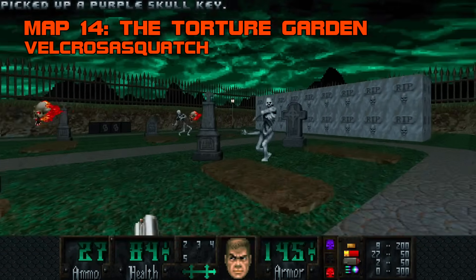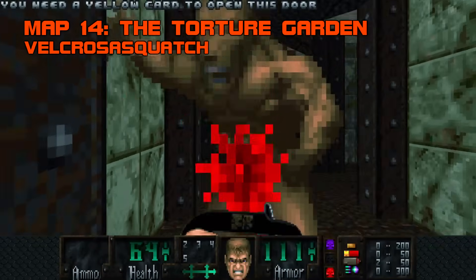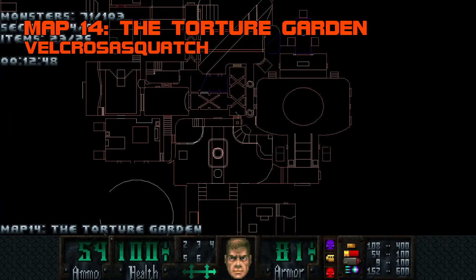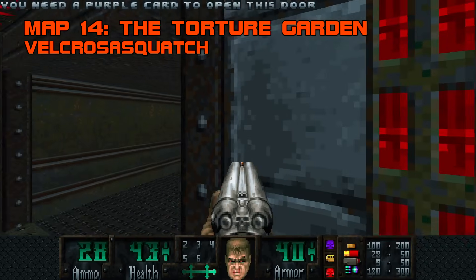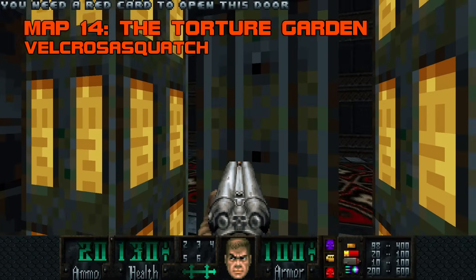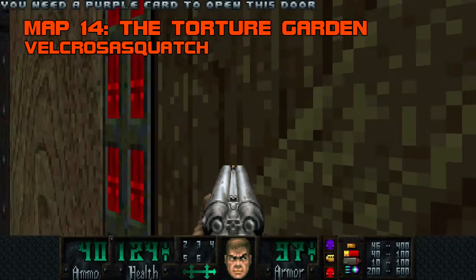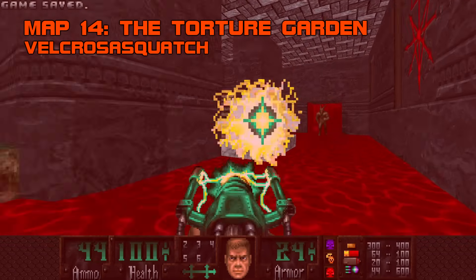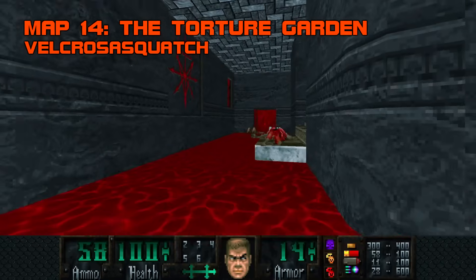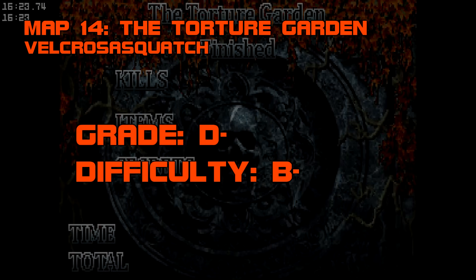Map 14, The Torture Garden. Velcro Sasquatch, I wish your map was as good as your name. The Torture Garden is a dreary experience that only manages to rise above milquetoast by withholding ammunition. Discovering that the chainsaw works on satyrs is all I really got out of this. The claustrophobic layout turns too many fights into bland peekaboos, the secrets are numerous but unexciting and often untelegraphed except for one-sided automap lines, and the key situation is downright stupid. You need a purple card to open this door? And what about these yellow pillars? My yellow card doesn't work - I need a red one. Strangely, the titular Torture Garden is an optional area, and once again rendered irritating and unscary by the ambient sound effects. The player is not the one you want to be torturing, fellas. Grade D-, difficulty B-.